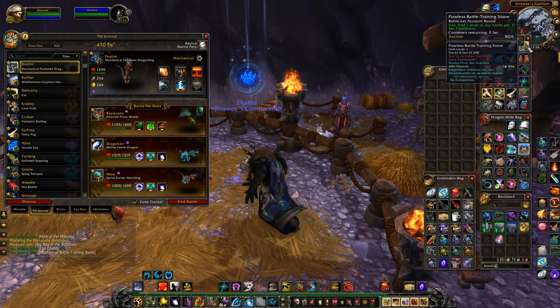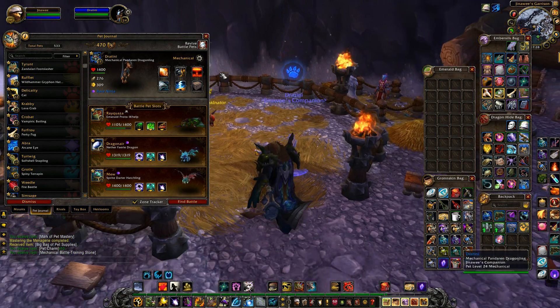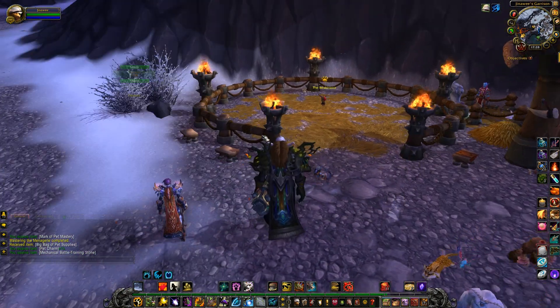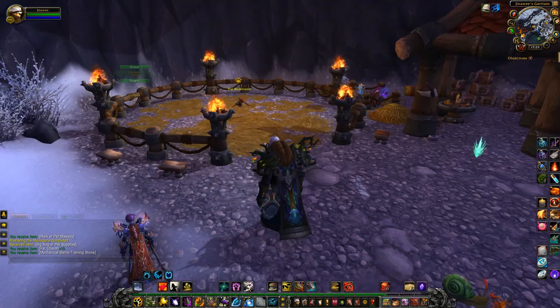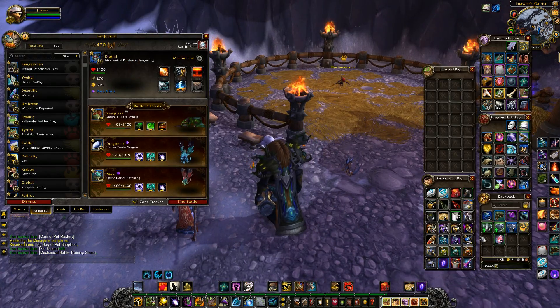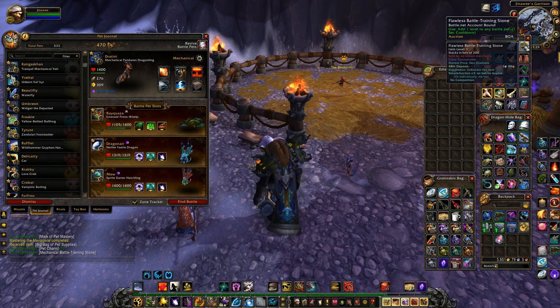You get the flawless battle training stones from the daily that appears right here. There's a person that steps out here — a tauren — and she always has critters. So just use some beasts and maul the critters, and you get another pet bag, kind of like the one that I just opened. And you always get three of these flawless battle training stones, which is cool.